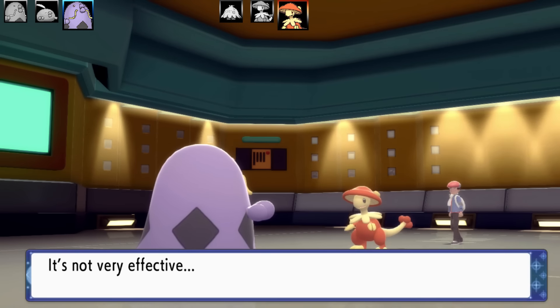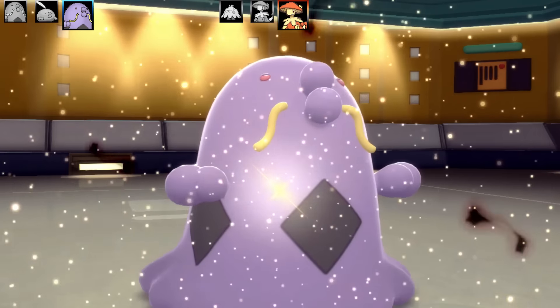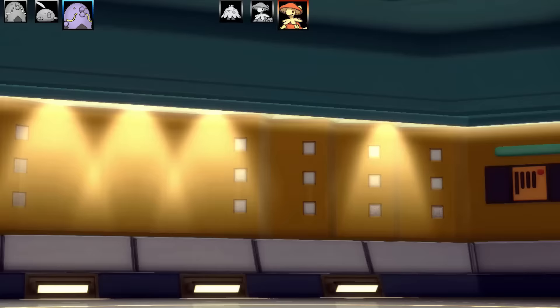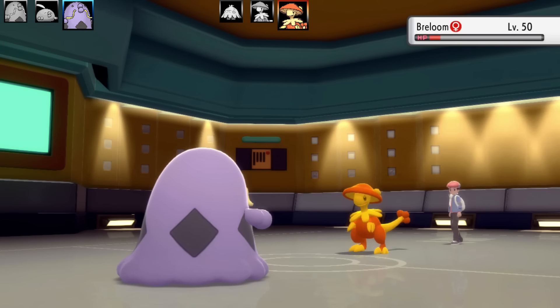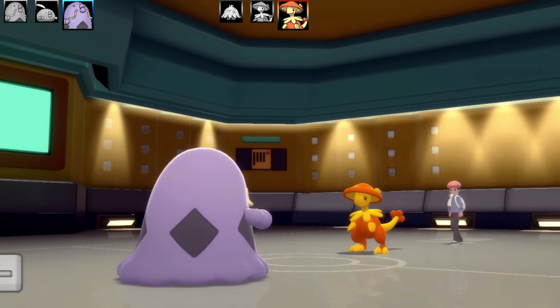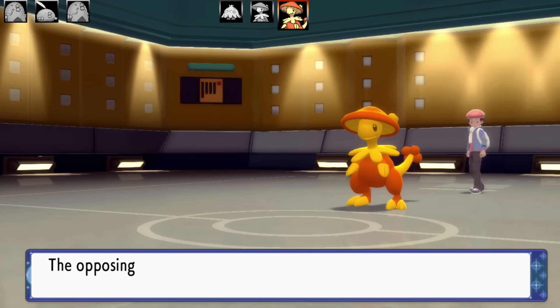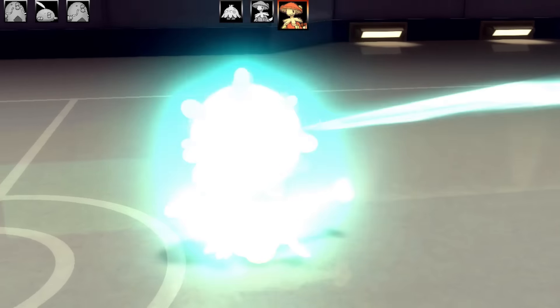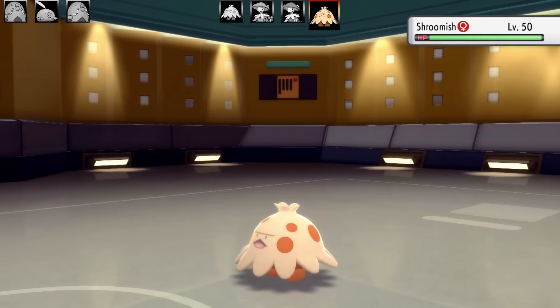Getting hit by another barrage of Bullet Seeds — three of them. Finally Swalot gets its attack off. I go for Explosion — I didn't want to risk Gunk Shot missing, Bullet Seed does nothing to Breloom, and Earthquake doesn't do anything either. So I went for Explosion, and Explosion guaranteed me the KO on Breloom.